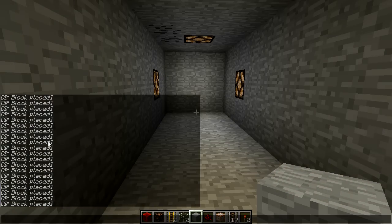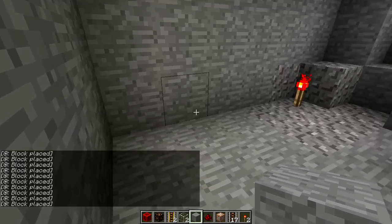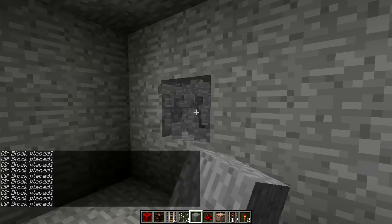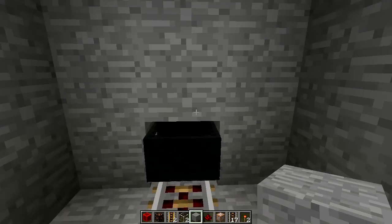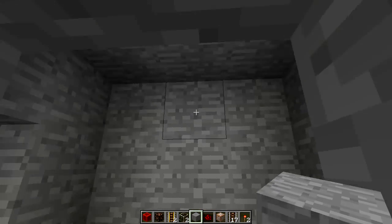Normally you'd probably turn off the command block messages, but I just have them on to make sure it's working. As you can see, it's predefined to stop here and revealing our exit. You can see the minecarts sitting here on the activator rail where they'd be laying, and it's removed the redstone blocks.